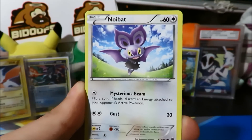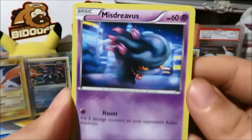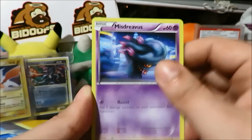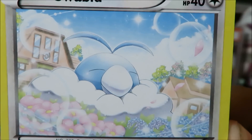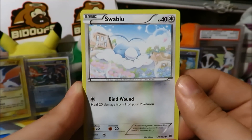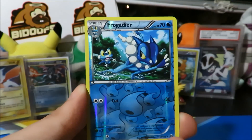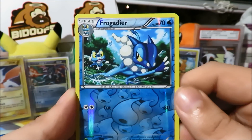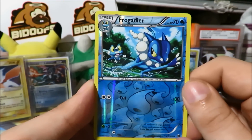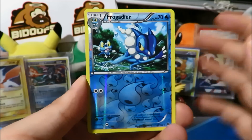We start things off with a Misdreavus — great artwork on that Misdreavus, very spooky. Got a Swablu, funny looking Swablu, just chilling in some flowers on a nice sunny day. We got a Curly-form on a stage, Popplio, Sandslash. The reverse is a Frogadier — very cool card, teaching Froakie back there how to run on water. Very nice.